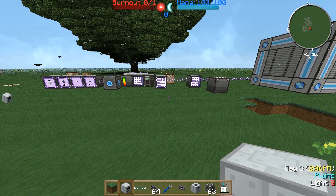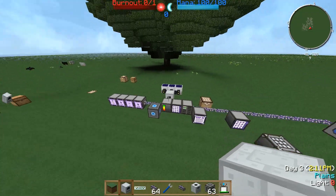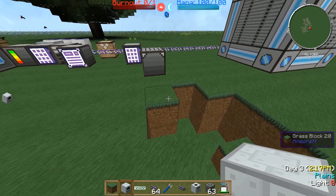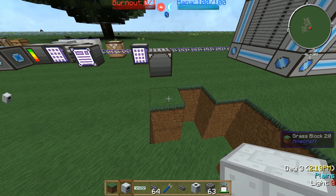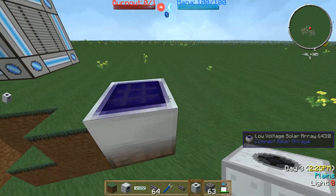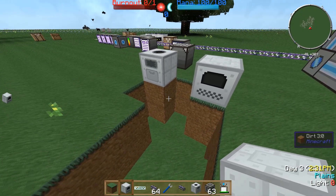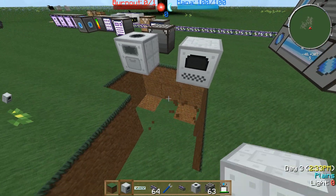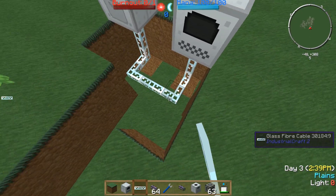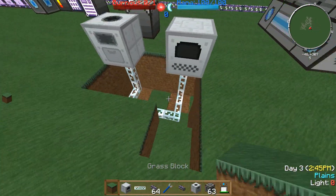Welcome to another Applied Energistics tutorial. I'm calling this AutoCrafting 2.0. Last time we covered the storage system and the first AutoCrafting tutorial, but now I'm showing you how to enhance your AutoCrafting possibilities with the ME system. I'm going with the meserator and the electric furnace from IC2, so just connect them with cables and have some energy.